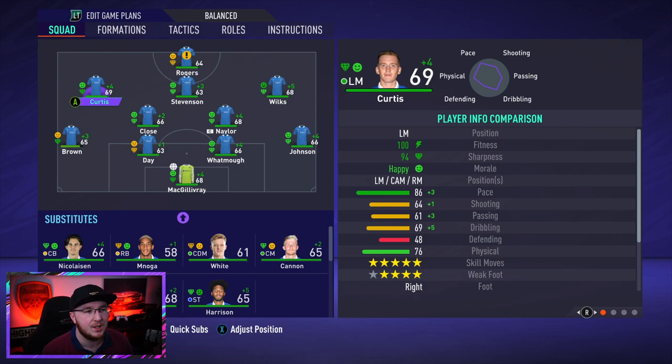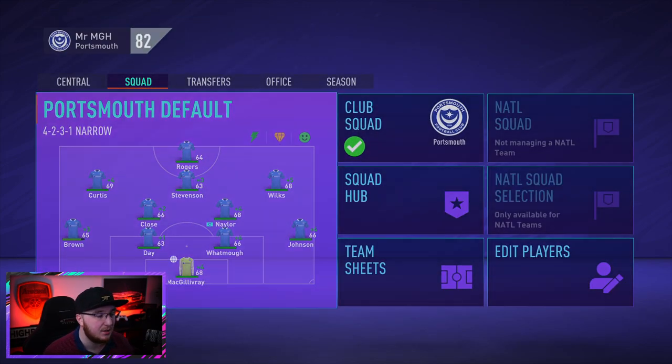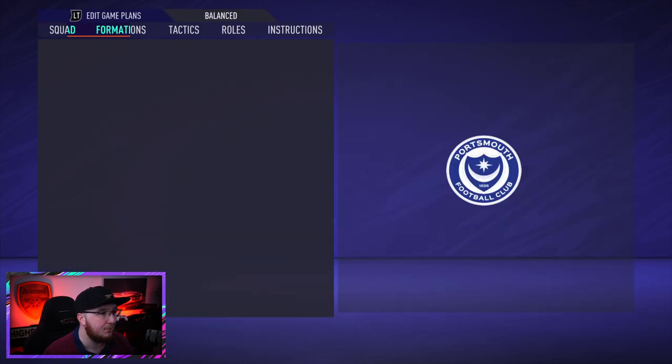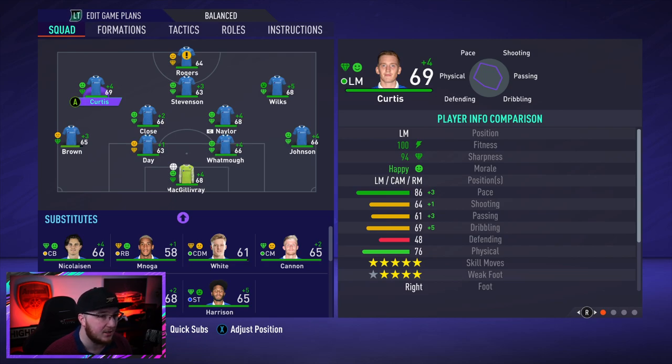I'm converting all my wide midfielders to wingers. Curtis will be a left winger because I'm changing the positions within the formation. The 4-2-3-1 has been bothering me a little - the wingers don't seem to get forward enough. Left mid gives different player instructions compared to winger. When you convert a left mid to a left winger they gain shooting and are more attacking-focused in training drills.